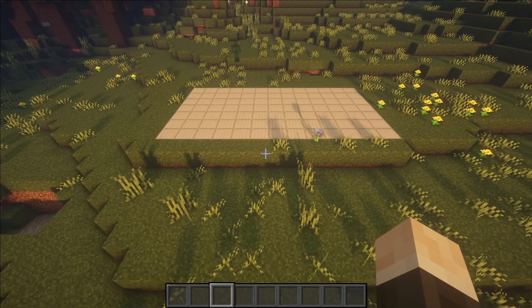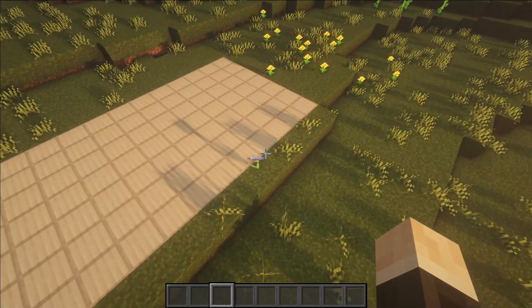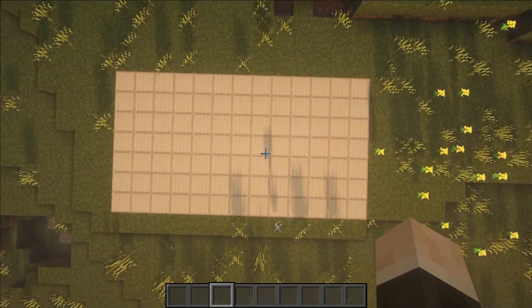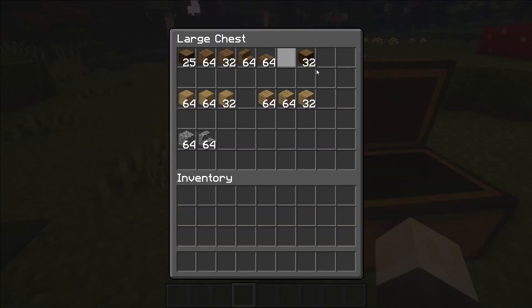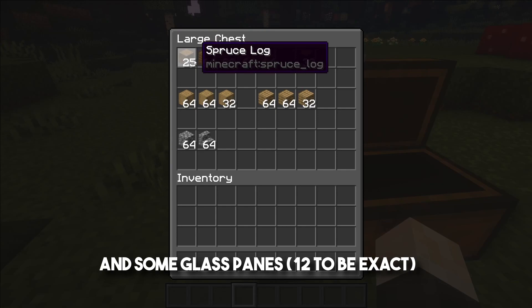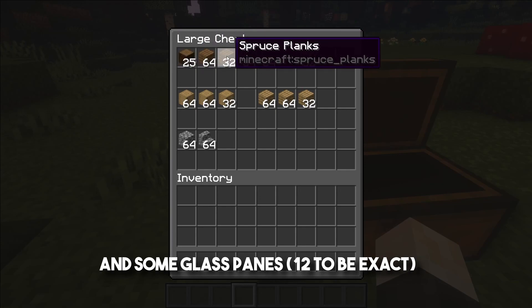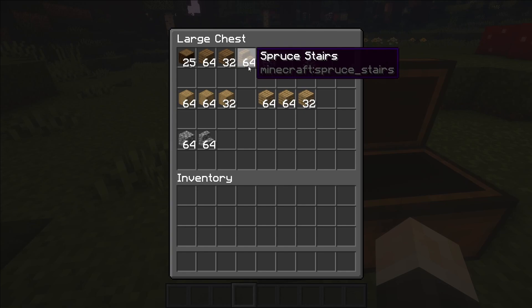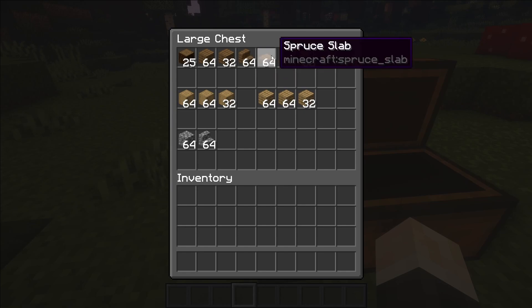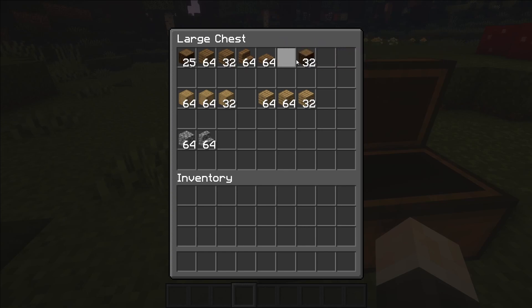The first thing you need is a 13-long and 7-wide area. Once you've got that done, the next thing you will want to do is get yourself this amount of blocks. You'll need at least 25 spruce logs, a stack and a half of spruce planks, a stack of spruce stairs at the least, and a stack of spruce slabs as well.